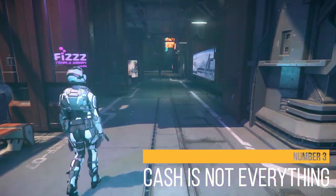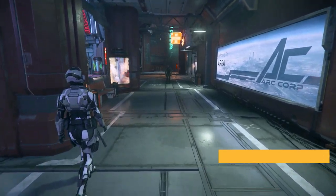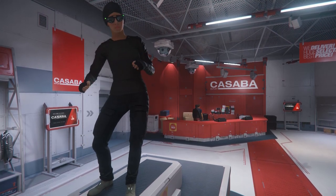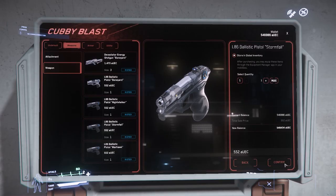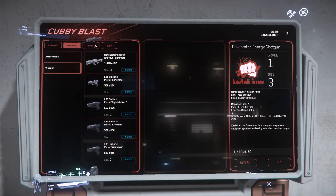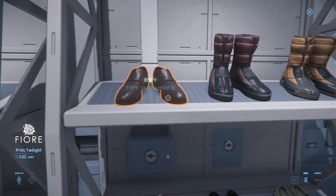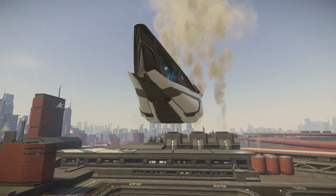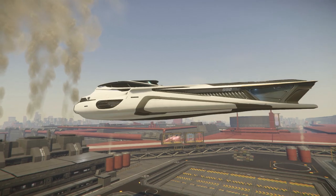Number 3: Don't get hung up on cash. Cash is great and you can buy all kinds of stuff and things with it, and coming in Alpha 3.8 we'll be able to keep many if not all of those wonderful purchases from one patch to the next — at least that's the plan. But it's not everything, and you certainly don't need vast piles of it to enjoy the game.